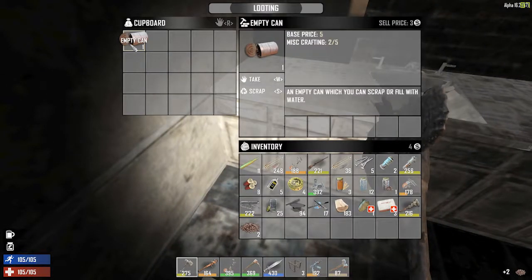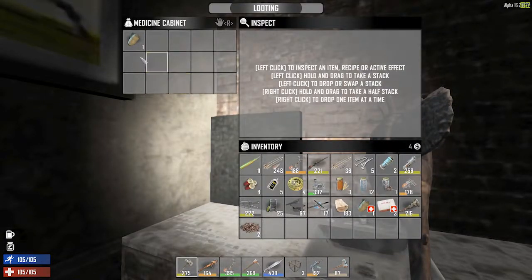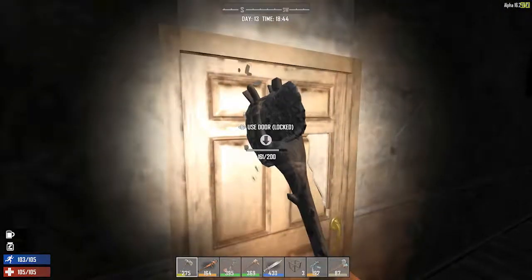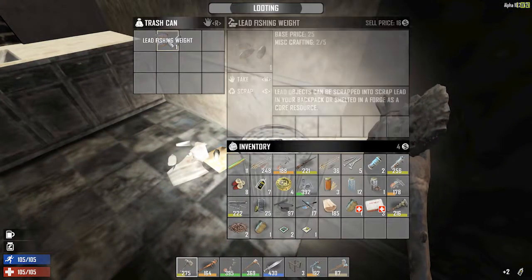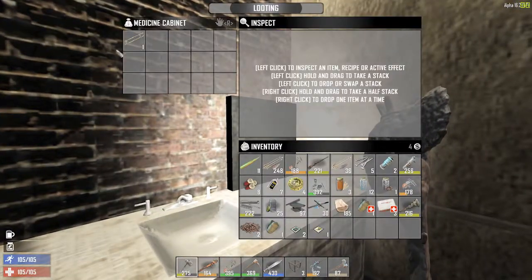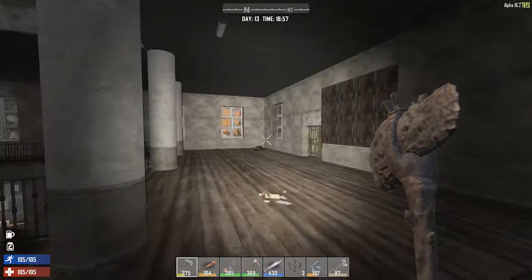Some more lead — might as well take it, we'll throw it in the furnace. Take the coffee beans. I want to see what the recipe is for the can — bottle, tar, and oil, that's it. I'll just scrap it. I've been taking paintings and hanging them up in our house — I don't know why, it just seems fun. Let's see how much faster this is than the sledgehammer. Take the oil, lead weight scrap, nothing in there. Take the splint — I forgot to get that splint off that lady, totally forgot.